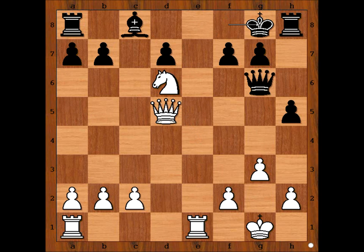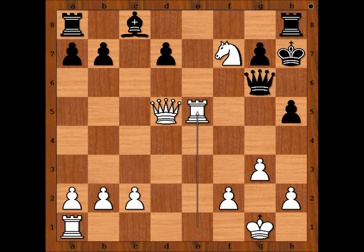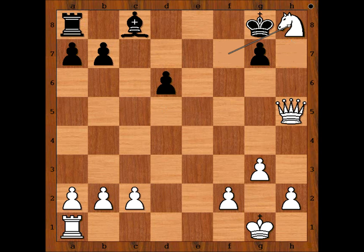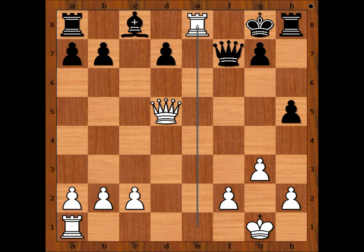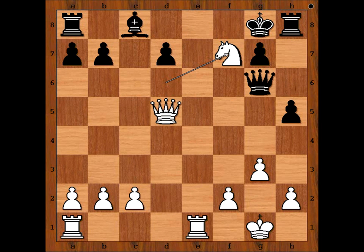King to g8, white to move — what would you do? If you wish, you can pause the video and try to find the best move for white. What did you find? White played a move and black resigned. The move is knight takes on f7. If king goes to h7 to a safe spot, then rook to e5 — this is one of the moves. Knight takes rook is also possible. d6, rook takes pawn, check, queen takes rook, queen takes queen, check, king to g8, knight takes rook. Or if queen takes on f7, then rook to e8, check, king to h7, queen takes queen. That is why black resigned in this position.